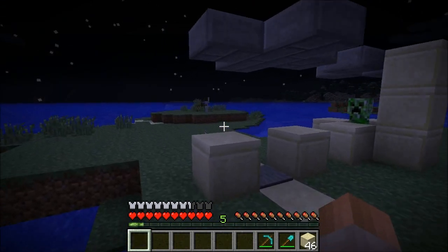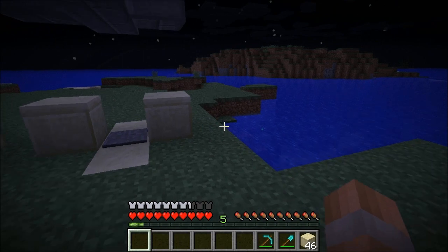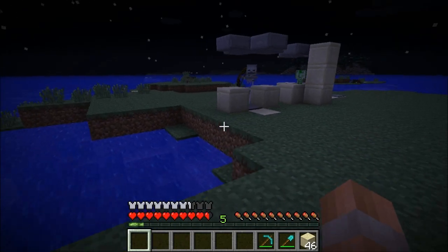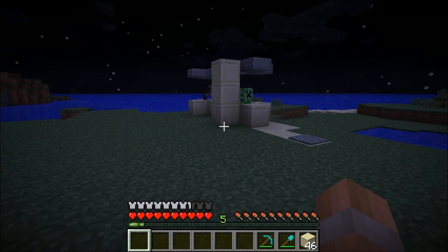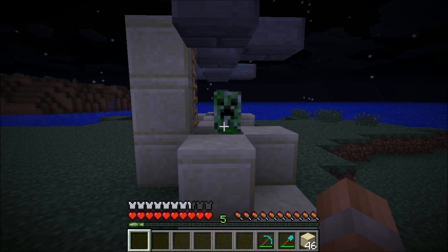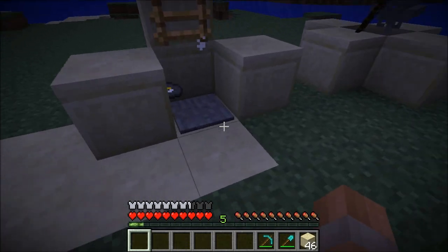Now we need to lure a skeleton into the trap and there's one over here. So we've got its attention and now we need to direct it into the trap. There we go. Now that we've trapped them we're going to go stand on this pressure plate and there you go, we've got a music disc.